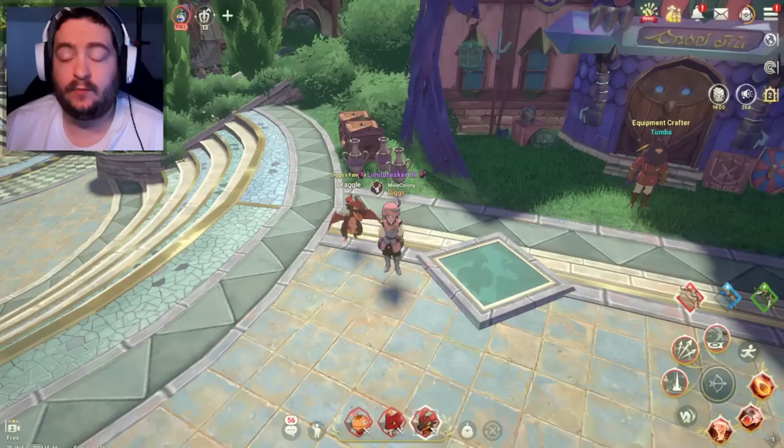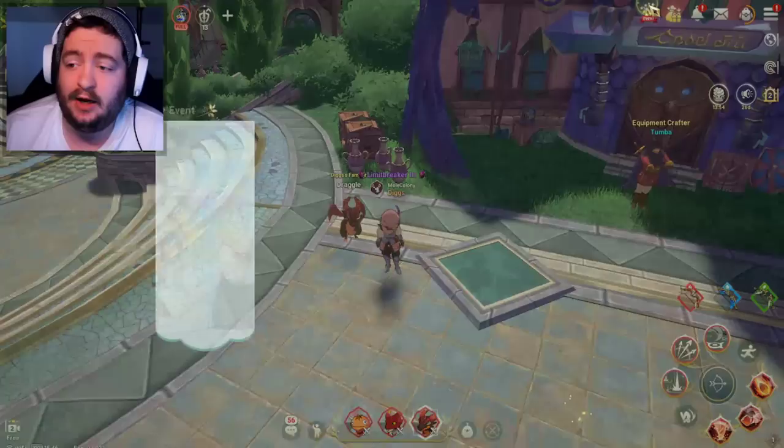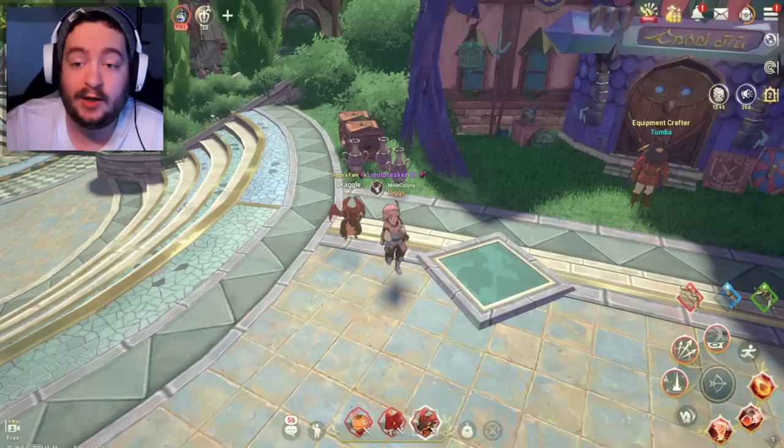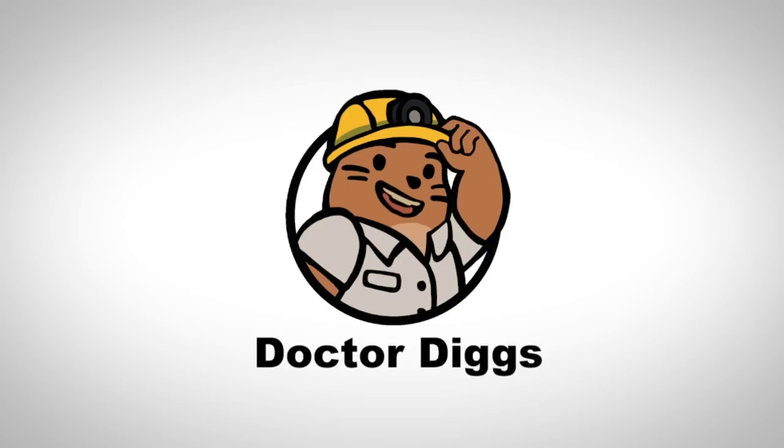Good morning, everybody. This is Diggs. It's another beautiful day out here in the Pacific Northwest, and today we're going to be talking about Dusk Genie tips — for those of you that want to finish this super annoying event very quickly and get your four-star egg. We're also going to talk about how to raise the level for your Dusk Genie event book as well. So let's go ahead and dig in.